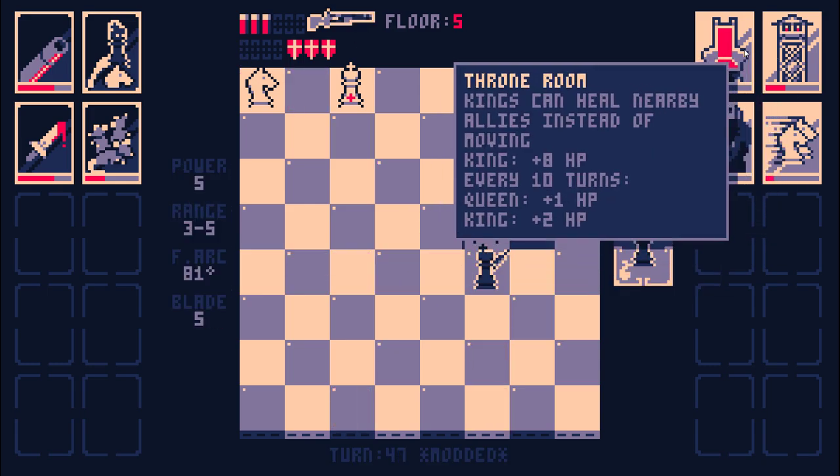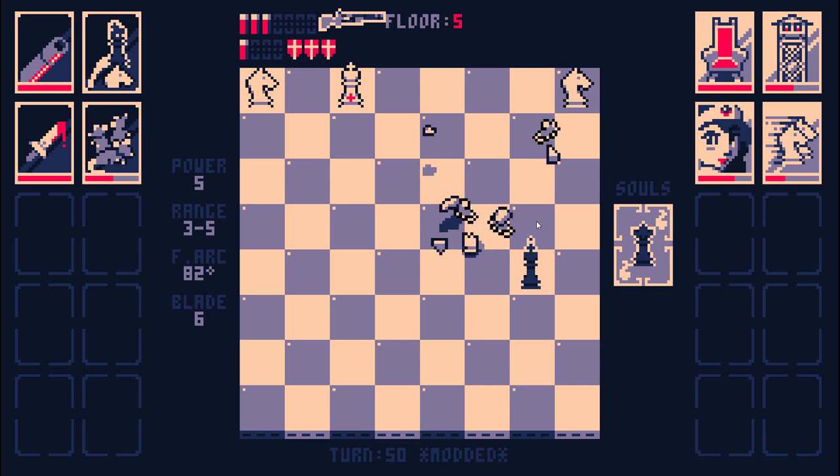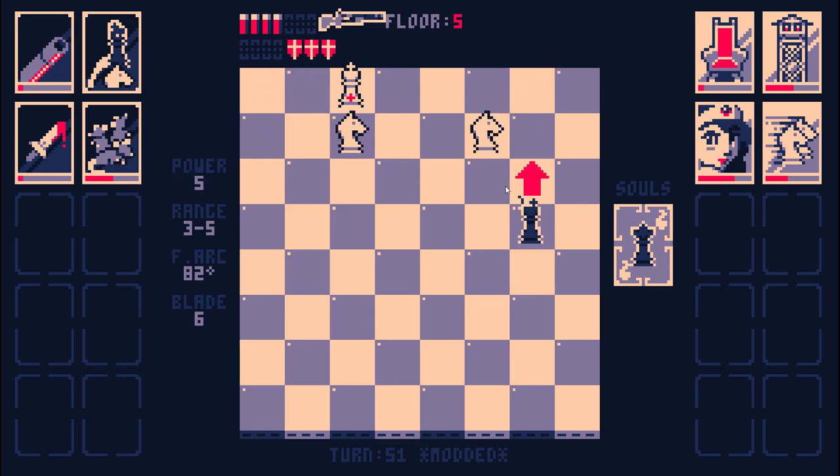If the king gains two health every ten turns, my ravenous rat scaling will eventually beat that. Like, if I kill enough pieces, my damage per kill is going to go up enough that I can actually start killing the king without actually hitting him directly.